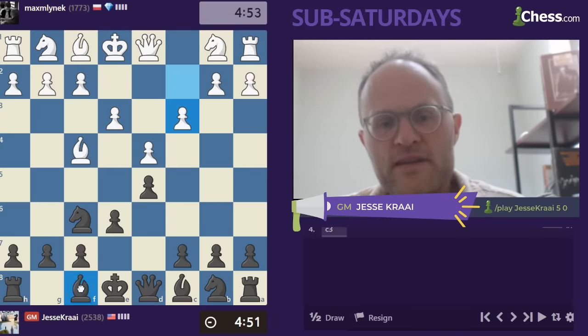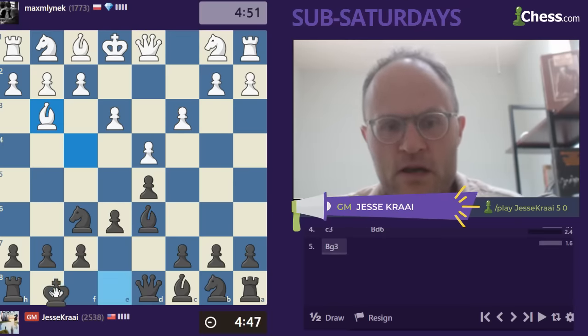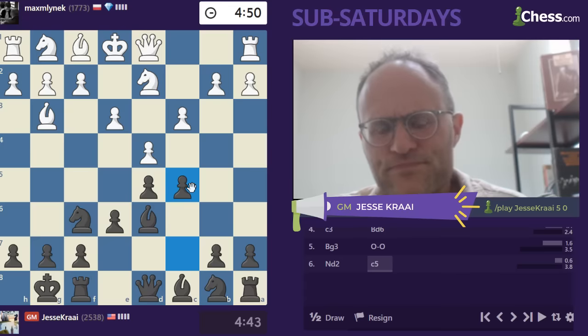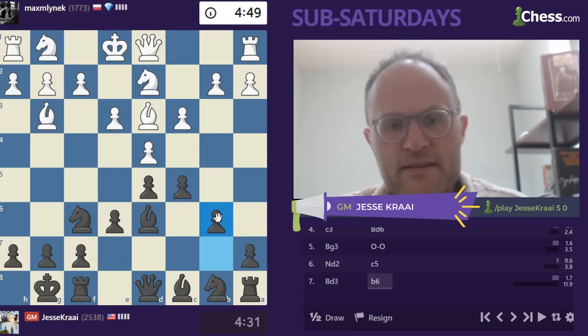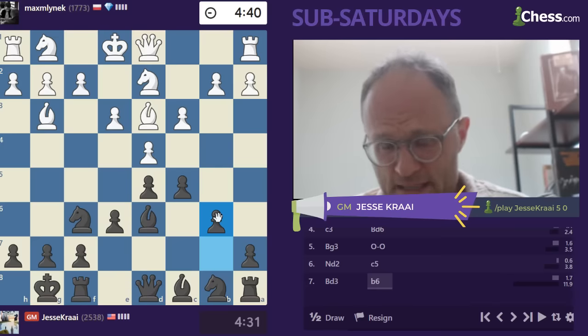So I played recently this Denver Open and I played Andrew Tang, who I think is like the world's expert on the London, also the best one minute player ever. And he played this against Carlson. I better remember what I'm doing here. I think I go like B6. Anyways, I prepared for the guy for quite some time and he didn't end up playing this London. But the London — when I was a kid, people thought it was terrible. But this thing has some juice. I don't really know what I'm doing here.